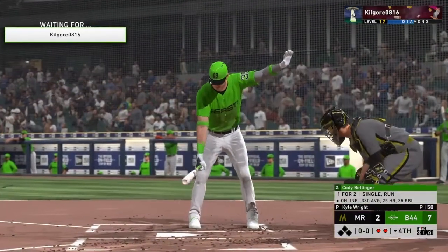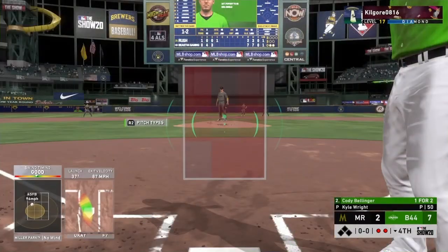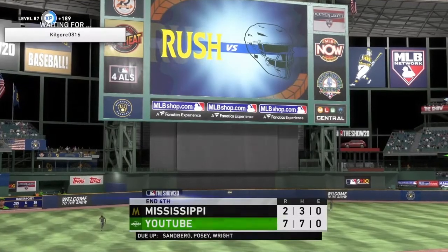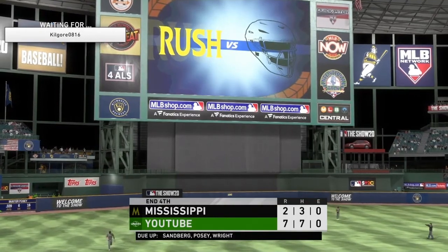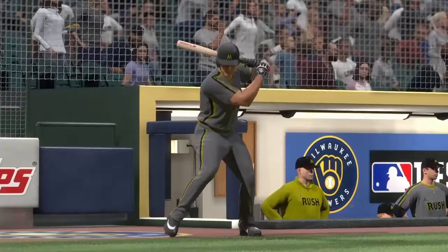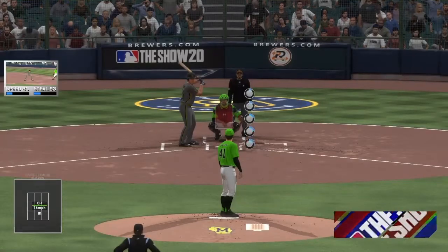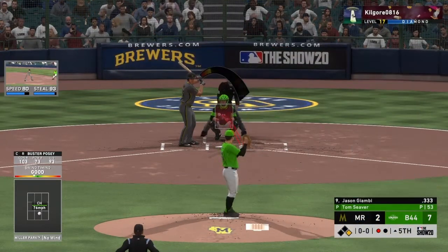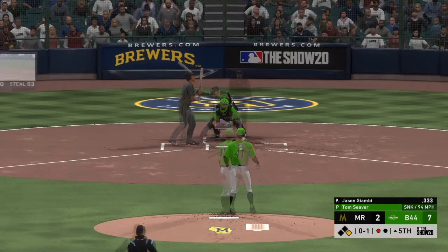How is Cody doing in this game? He's 1-for-2, he had the single last time. Let's hit a home run with our own Cody Bellinger. Oh, that curveball was nasty. He got me a little too aggressive at some spots, but it's still a 7-2 ball game nonetheless. We still have the lead, we just got to keep up our pitching. He takes out Kyle Wright, so it is guaranteed that Kyle Wright will not pitch another inning in this game. And he brings in 93 Giambi. We get the sinker right in the top corner.